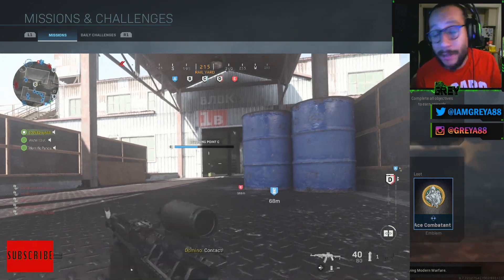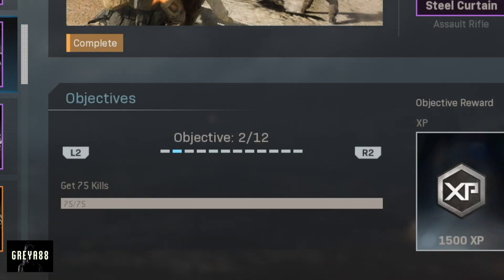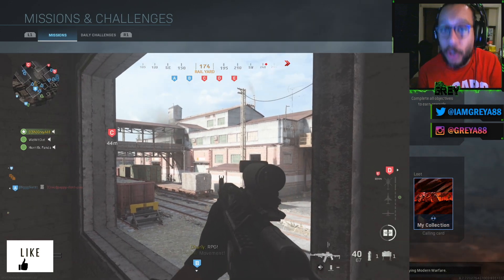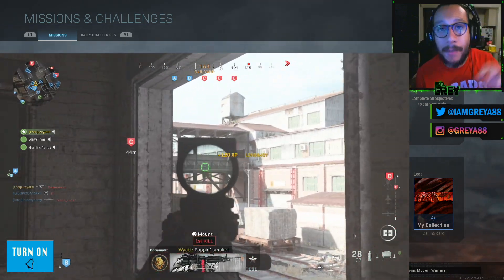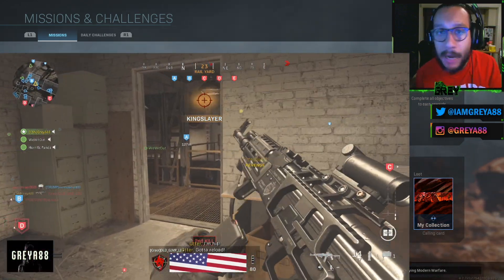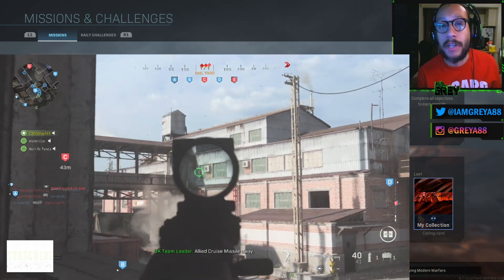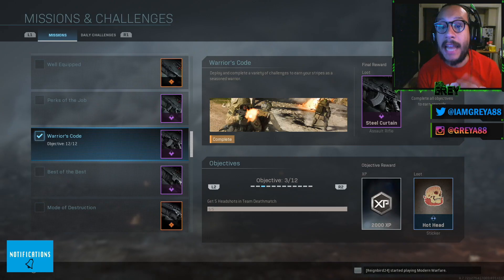Objective number two: get 75 kills. I would highly recommend going into Shoot House 24/7 — whether you get Kill Confirmed, Domination, Team Deathmatch, or Headquarters, all great fast-paced game modes. If you don't want to use Shoot House, Domination or Headquarters work well too.